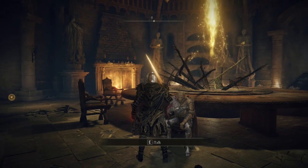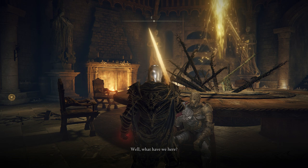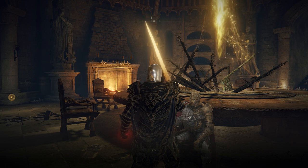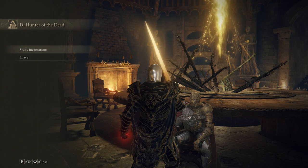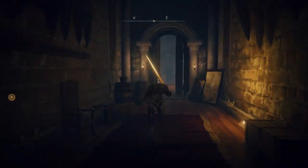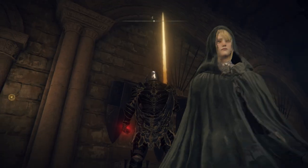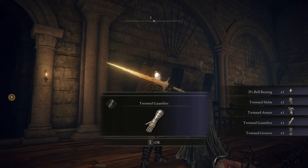Once you reach the Altus Plateau, go ahead and let Fia hug you and talk with her in secret. You're going to get a Weathered Dagger. With that dagger, go to the Roundtable Hold and give the dagger to the NPC sitting next to the table — that's D. Yeah, D is the name; I know it's the shortest name you can have, just one letter. Then rest at that site of grace after giving him the dagger and go into the room to pick up the armor and a bell bearing.